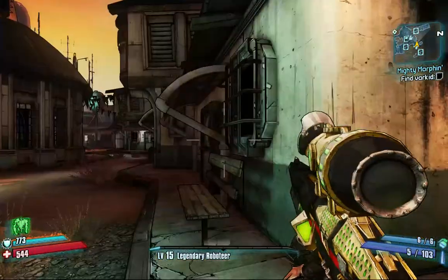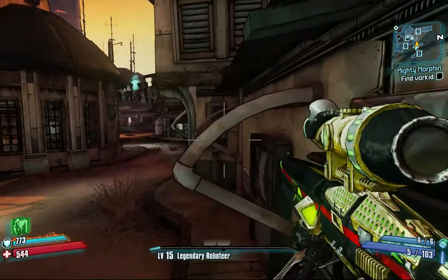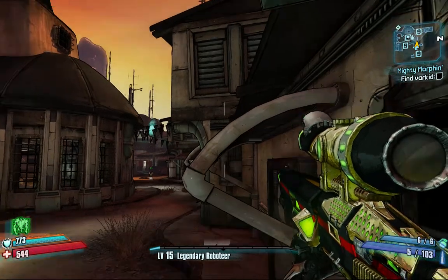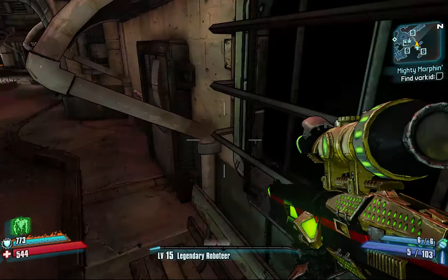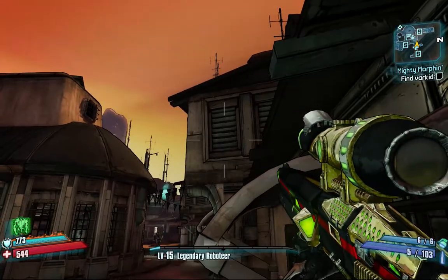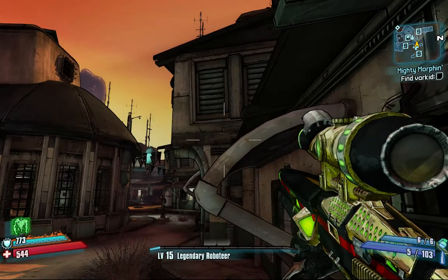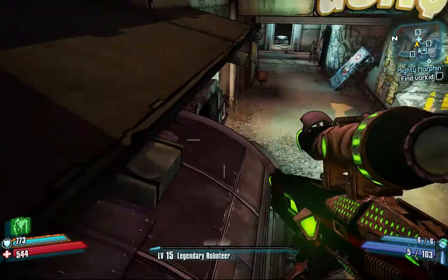The next one is the most annoying to get. I practiced the other night with the Zero character, and it took me ages — but Zero is quite tall. So you want to get on this bench, and you want to not be on the bench where you can't jump up. Then you want to dash forward and get on to that.